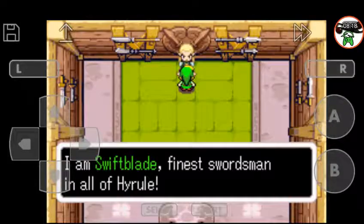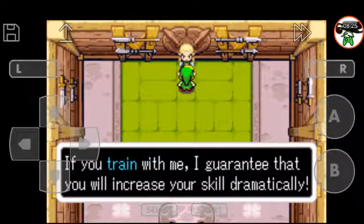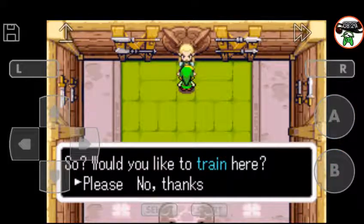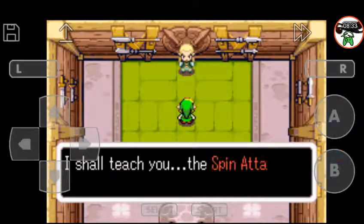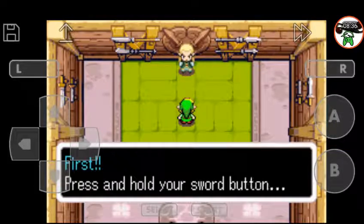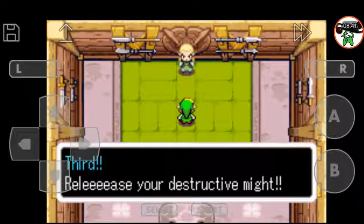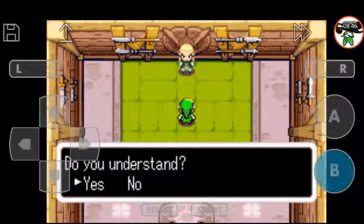Well, that was a short time span, but I found Swiftblade, the finest swordman in all Hyrule. If you train with me, I will guarantee that you will increase your skill dramatically. So, would you like to train here? Please. We shall start with the most basic of all techniques. I shall teach you the spin attack. First, press and hold your sword button. Second, build up enough power. Third, RELEASE your destructive might. That's our, young swordman.